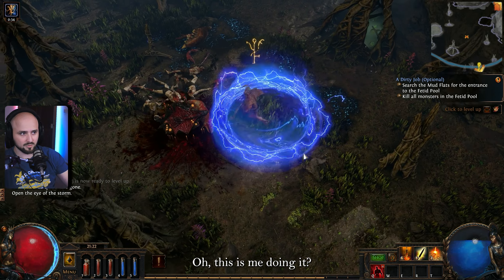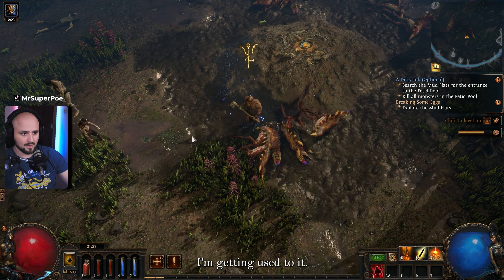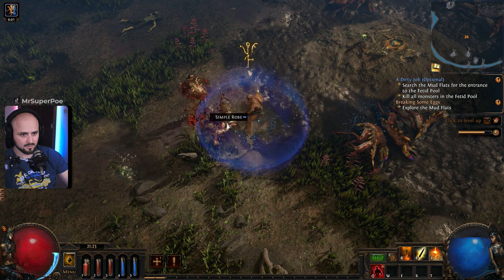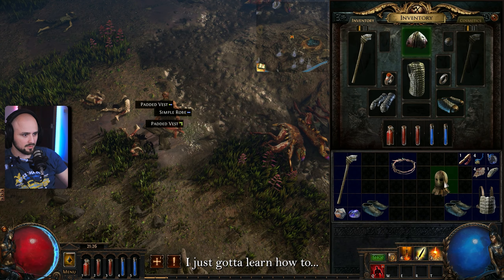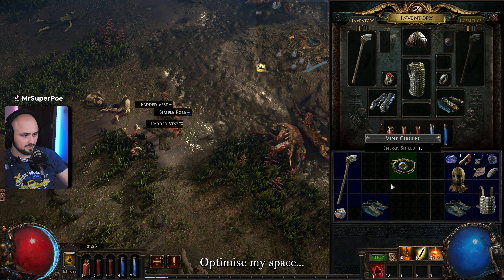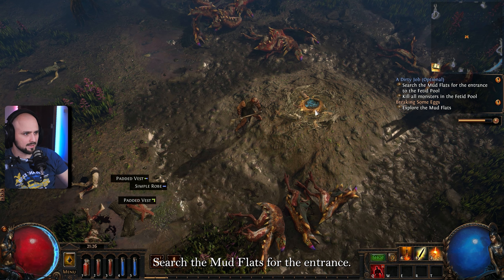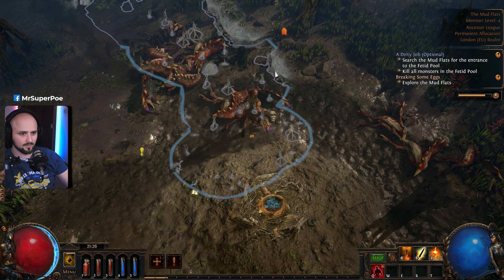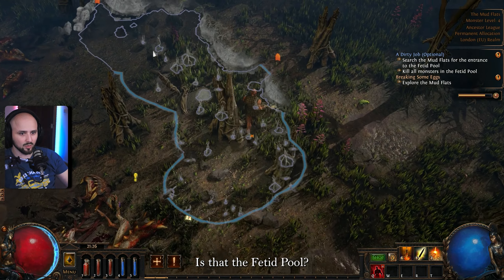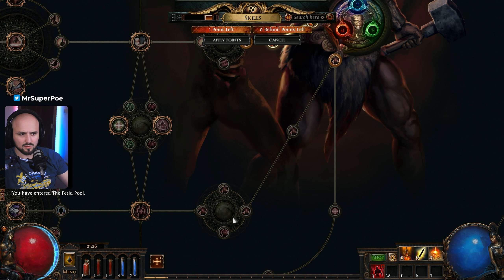What's going on here? Oh this is me doing it — I like this! I'm getting used to it, I'm learning. I need to check my inventory. I just gotta learn how to optimize my space. Search the mud flats for the entrance to the fetid pool — is that the fetid pool? Yeah, kill all the monsters, clear the fetid pool.